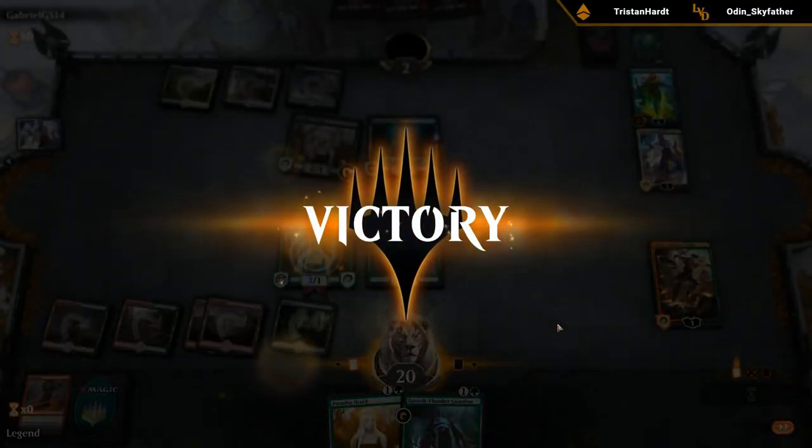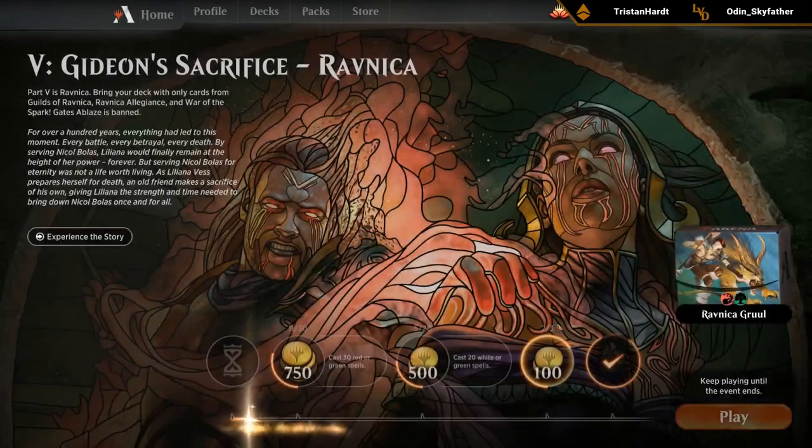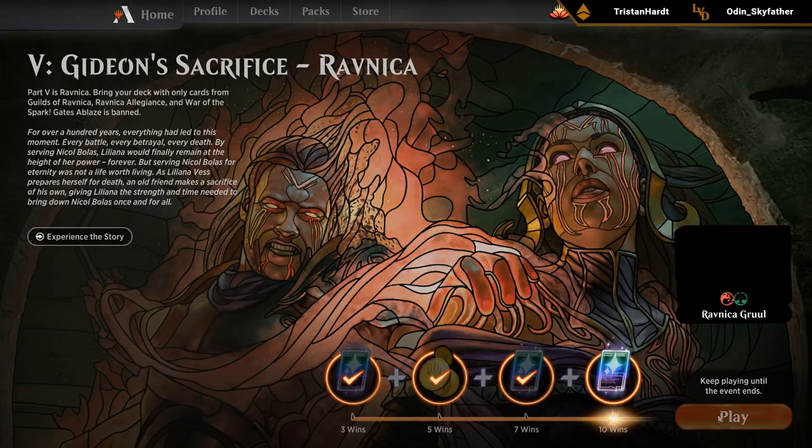Alright, well that was quite a beating — Nullhide Ferox kinda flexing its muscles. This Gruul deck seems pretty strong, and the drawback on Nullhide Ferox isn't actually all that bad as long as we don't play any 5-mana Planeswalkers.